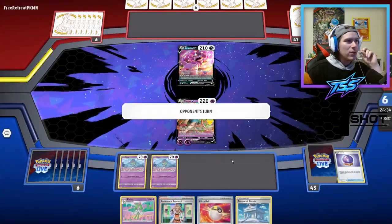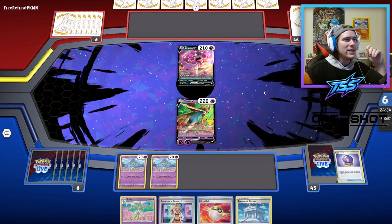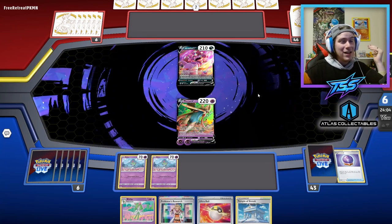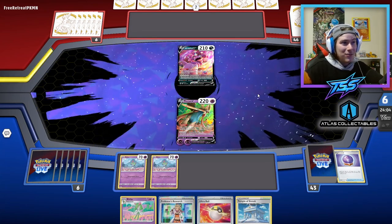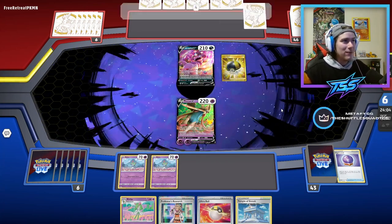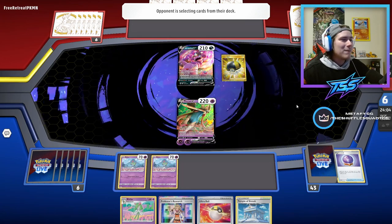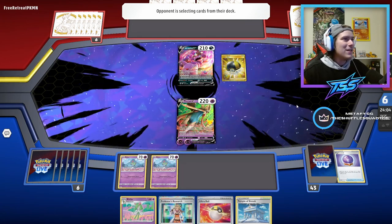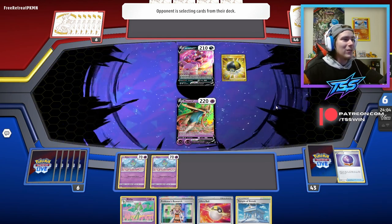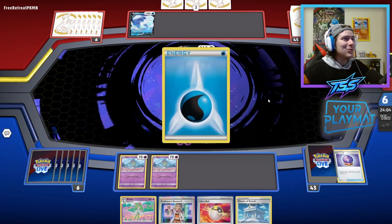Don't want to put that Temple of Sinnoh down too early — we don't know if they're playing Path to the Peak. We could actually be playing against Alex Shemansky's first place winning deck for a fun rematch on the channel. We'll find out with this Ultra Ball — Lost City plus Boss's Orders equals Arceus V, I'm betting. It's going to be Arceus V or the Vulpix so they can get built up... and it is the Vulpix! It's Alex Shemansky's list — absolutely amazing!